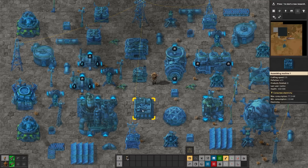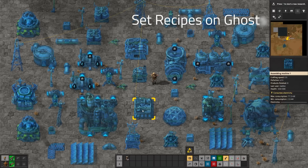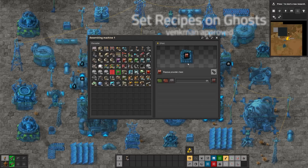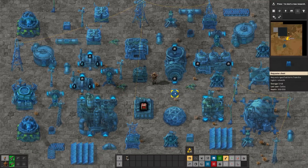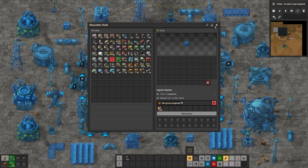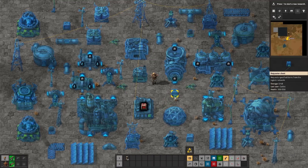For example, let's say I have a blueprint here of an assembling machine. I might like to change the recipe of it. Look, I can do that — it seems this ghost has a recipe. Can I do that with everything? Why yes I can. I can set requests on ghost requester chests. I can connect ghosts via ghostly cable.